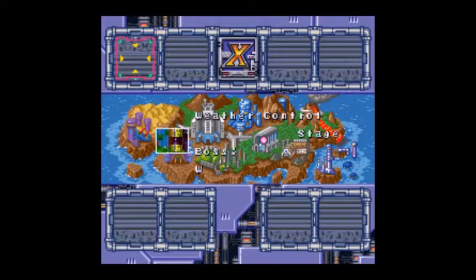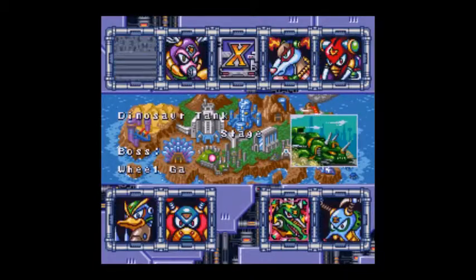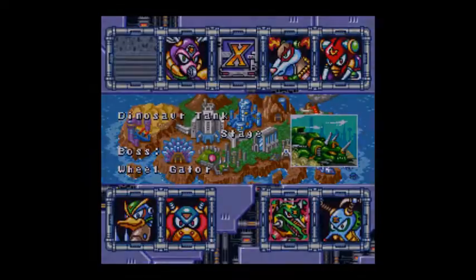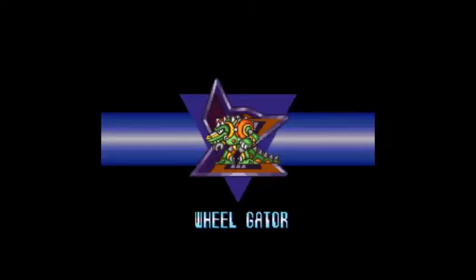Hello, I'm TanRan432, and today we're gonna be playing more Mega Man X2, because why not? Last time we took down Wire Sponge. Now we're gonna take on Wheel Gator, because Wire Sponge's weapon is Wheel Gator's weakness.